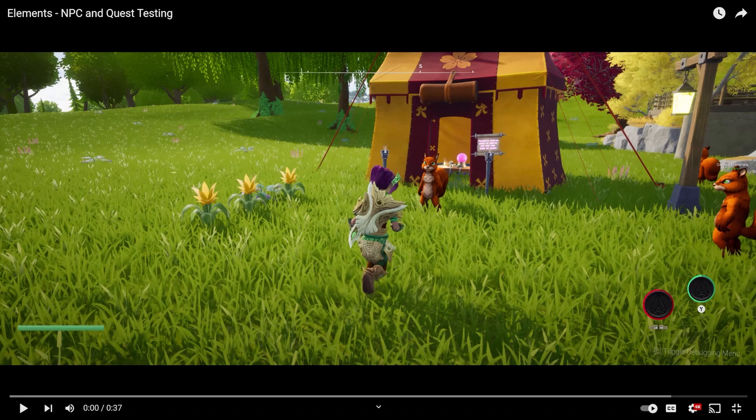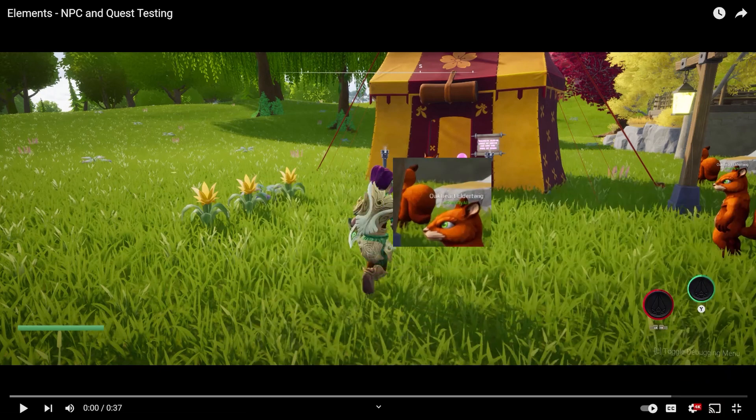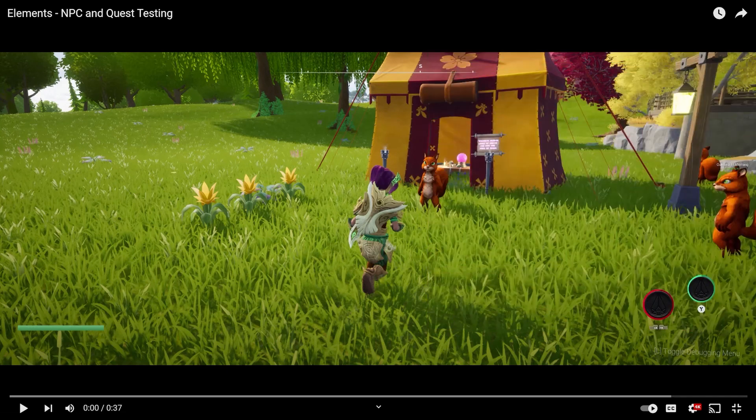I still don't know if I can actually play it and show you guys my experiences, but once I find out I'll let you know. Before I start the video — I know it's really hard to see — but I notice a little debugger menu watermark in the right-hand corner, and on top of the squirrel's head it says 'Friendly AI.' Just interesting to see a little bit of behind the scenes.